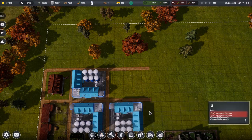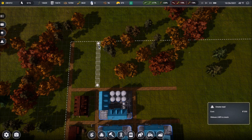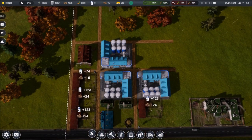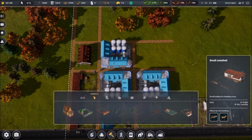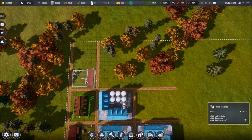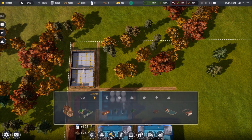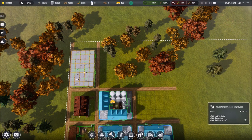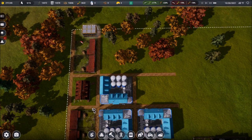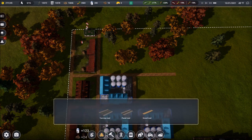It looks like sales happen weekly or so — we'll find out more as we continue. Right now I want to go all the way to the end of the farm and add a few more cow barns. Going to Animals, I'll add cow sheds and rotate them so they face inward to save a little time for our workers.